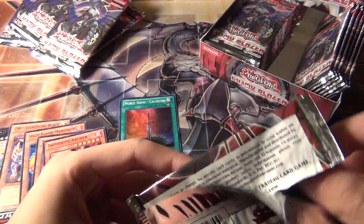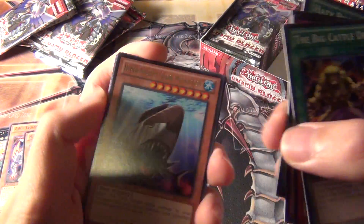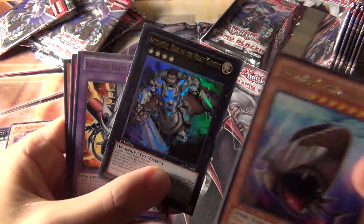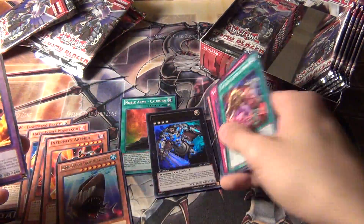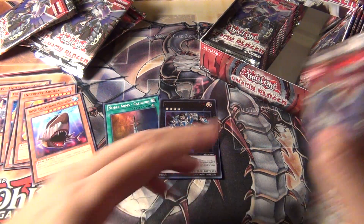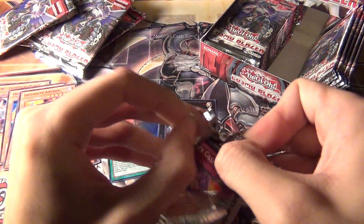Looks like I got a holo behind this one. Ultra rare — Artorigus, Knight of the Noble Arms. Wasn't Artorigus in Galactic Overlord? That's cool — that's something I need. I want to complete my Noble Knight deck. I've slowly been accumulating Noble Knight cards, so all I really need now is the secret rare guy.